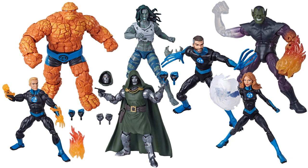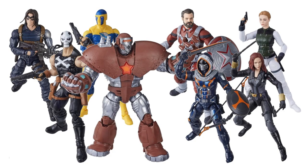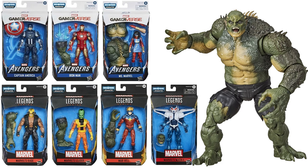Here's a Super Skrull build-a-figure wave for Fantastic Four — an all Fantastic Four wave again with completely different dark black and blue costumes. You get the She-Hulk and Doom as well, and you can make several versions of your Super Skrull with and without the powered-up arms. We have a Black Widow wave which gives us the Crimson Dynamo build-a-figure — the Taskmaster did not have any pieces to building. Then here we are with the Gamerverse wave and the Gamerverse Abomination build-a-figure — you can see the white packages are from the Gamerverse and the other ones are from the comics.